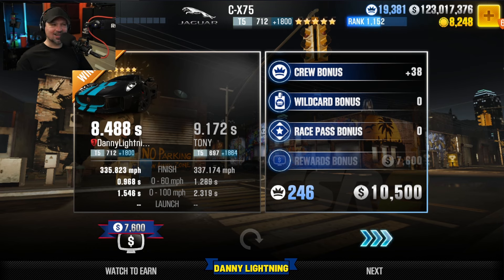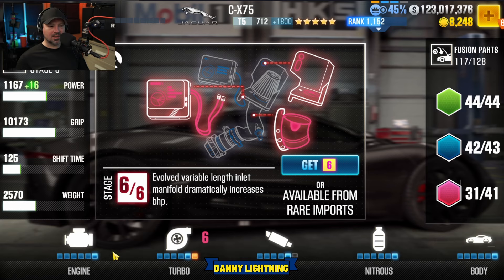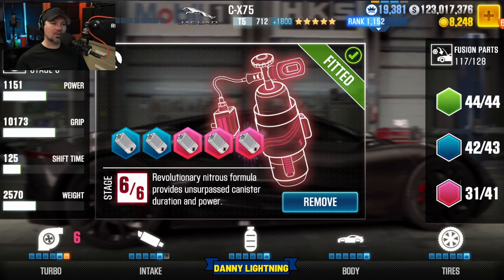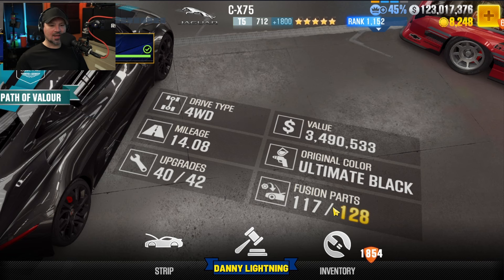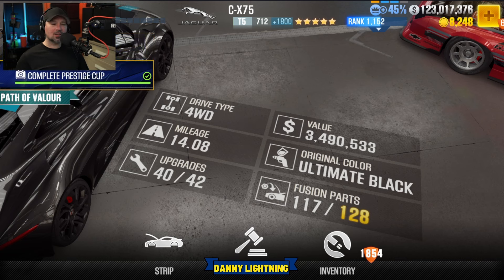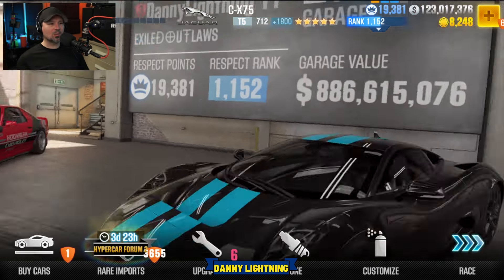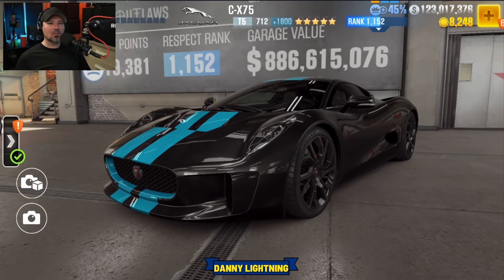Let's go check out how many parts I have on this car. It looks like I currently have most of the stage six parts — I'm missing a turbo and the intake. All the other stage six parts are installed. I actually have 40 out of 42 parts and 117 out of 128 fusions, so it's a pretty highly upgraded car. That explains why the races were so easy. Normally you're probably going to need at least two or three stage six parts to get through.